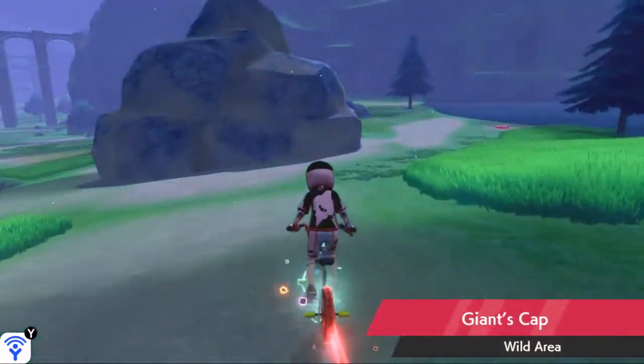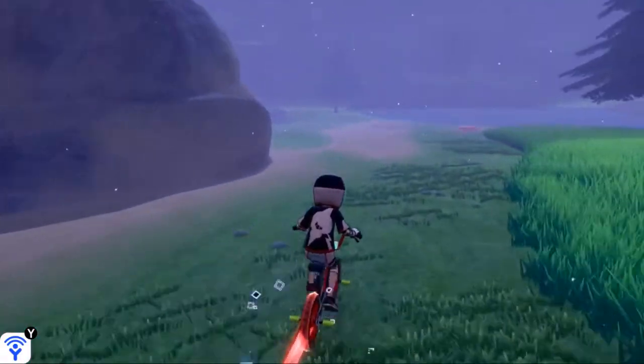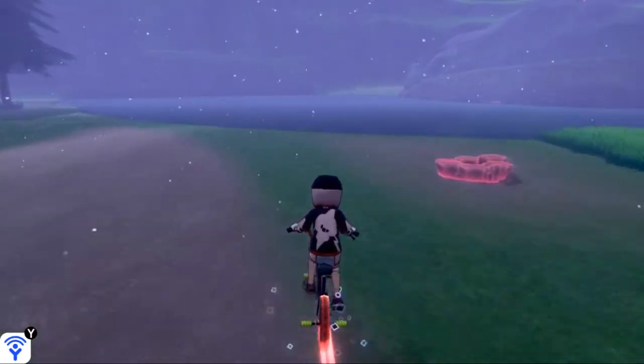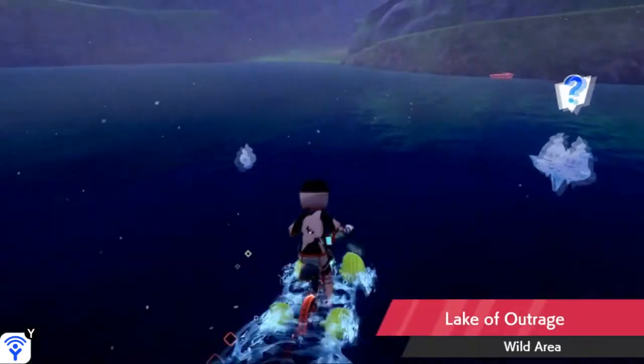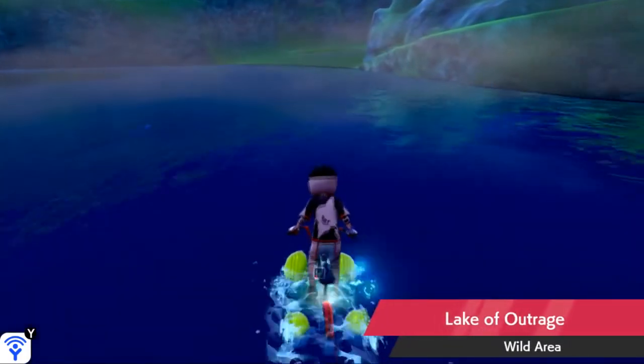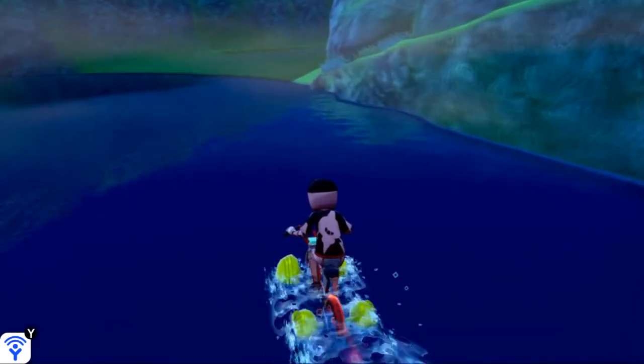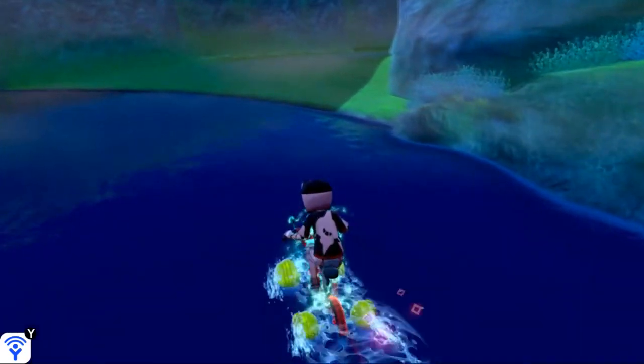Just make your way down, and eventually you're going to pass this giant boulder — that's the Giant's Cap — and just past that you'll find the Lake of Outrage. It's literally a lake. With our water bike, we're going to be able to cross this lake and find a small little entrance on the other side, dodging every Mantine you possibly can, and eventually you'll come across to the land portion.